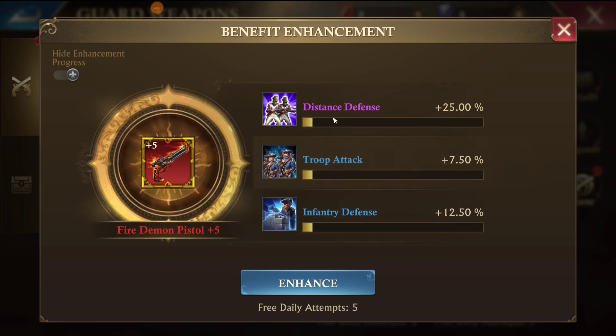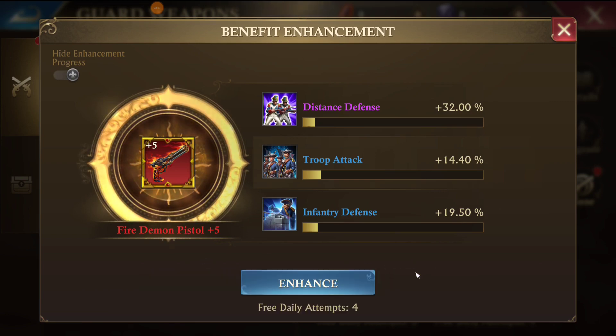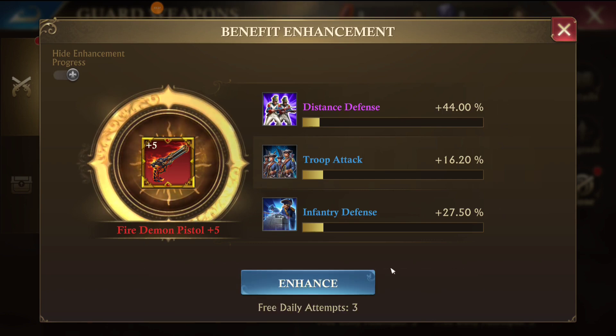Now let's talk about enhancing. Every day you get five free attempts to enhance the weapons you've honed. Each time you enhance there's a chance to either increase or decrease the stats of each benefit. This first enhancement I gained about seven percent on each of the three stats, which is pretty good, so I'm going to accept those. The second attempt was pretty decent as well — I got all positive stats, so I'll choose the replace option.